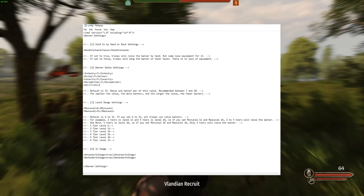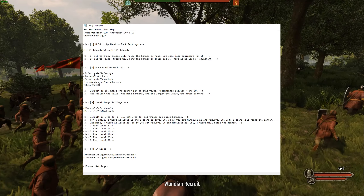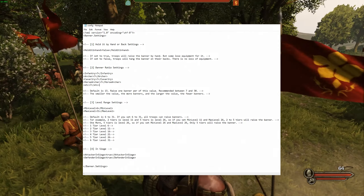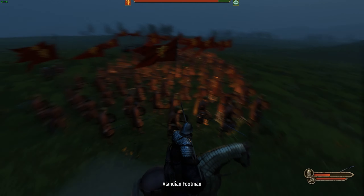With the equally distributed upgrade option and recruit by default option enabled, we can then upgrade all units in one go without having to click on the individual units, same with recruiting prisoners. This is probably by far the best mod in the list in my opinion — definitely a must have for the game.